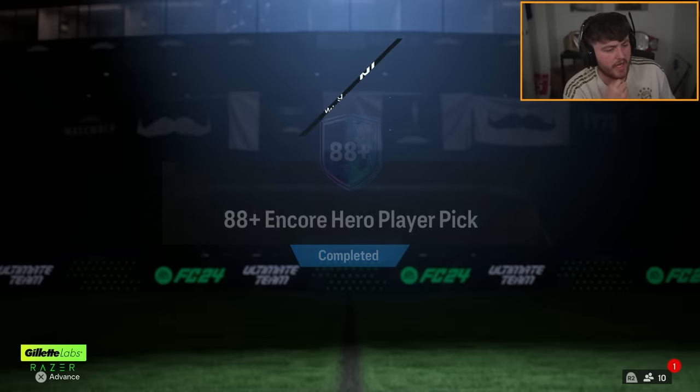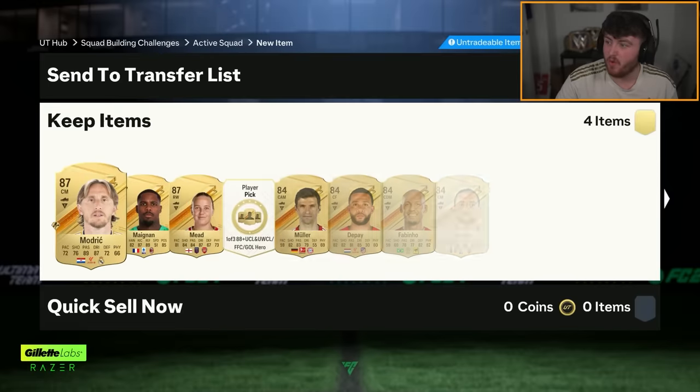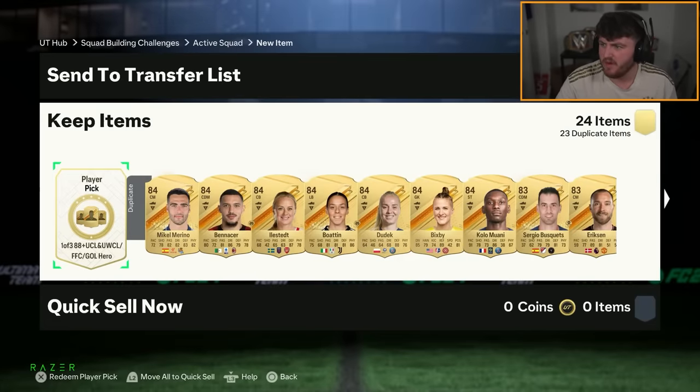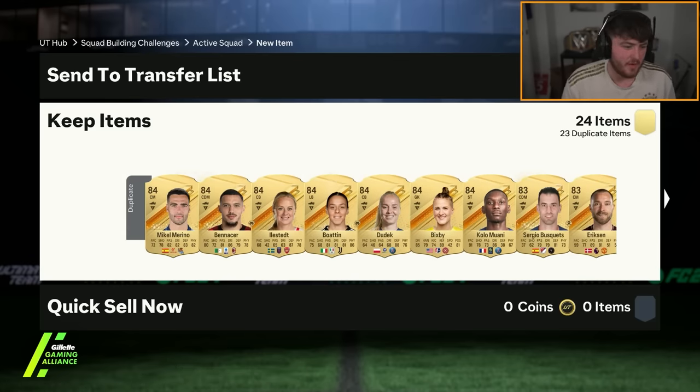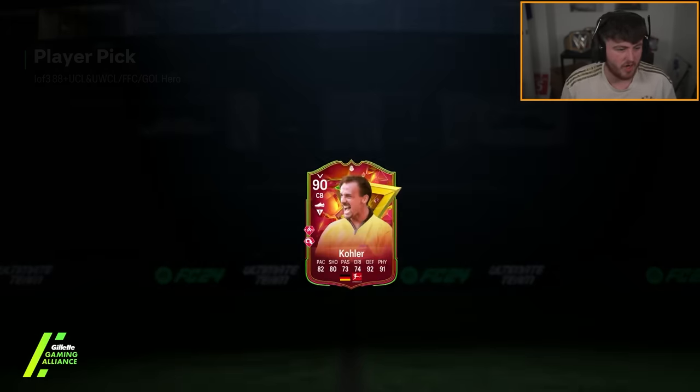Brand new 88 plus Encore Hero player pick — these now have Galazzo heroes in. The good ones I can think of are David Ginola, Ala Wairon, Park Ji Sung, Cordoba. Let's see what we get. We got Li'l Brola or Milito — we've already got Vola. Doesn't really matter, I'll take Li'l Brola.